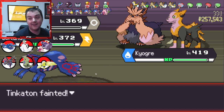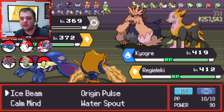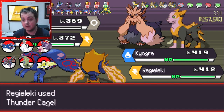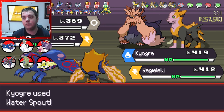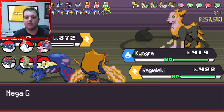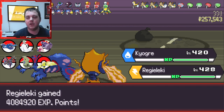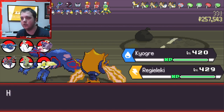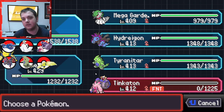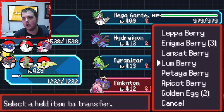We actually died, which sucks. Didn't even realize Reguleki was up to full power. We did miss out on a few items there, but it's the risk you take. Especially if you've got two on the team and there are items for both, you have to either pick one or risk dying to get both. I always risk dying to get both because you do get quite a lot of money.